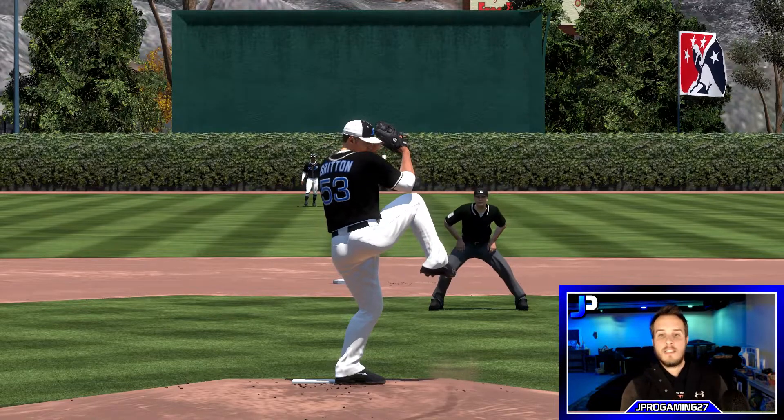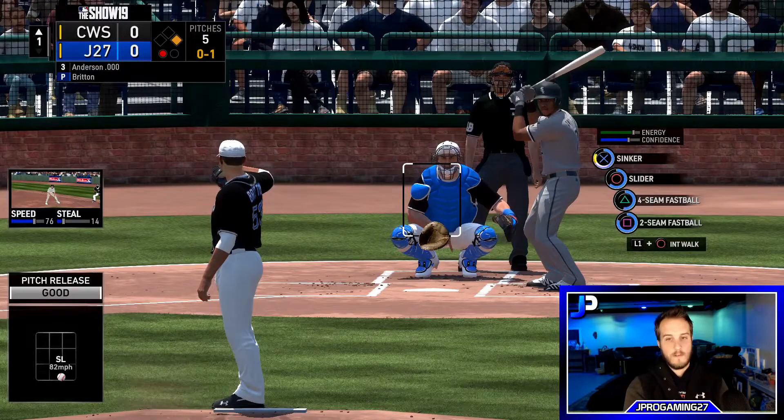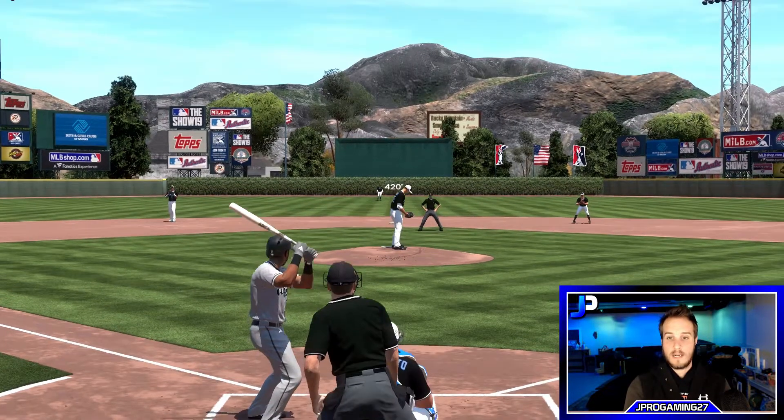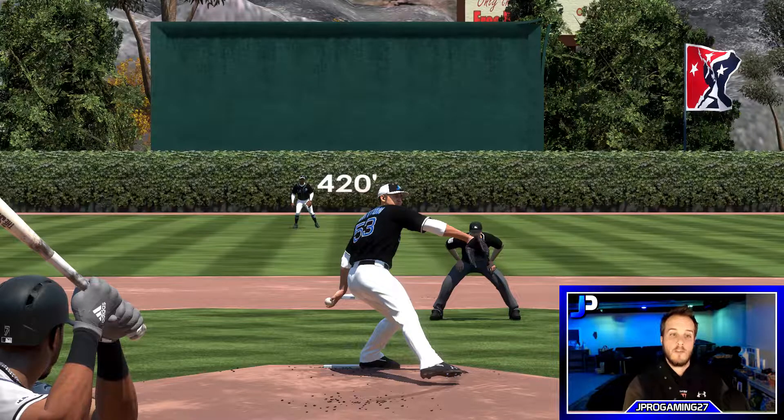His slider has downward tilt, breaks down and slow — it comes in at 83 mph, so there's nearly a 15 mph difference from his two-seamer. Depending on how you're hitting him, your opponent may keep him in or take him out. The slider breaks down and in to righties, acting as a timing disruptor when he's been throwing two-seamers and sinkers. I would let the slider go the majority of the time — it usually ends up down in the dirt. When it does hang in the zone, take advantage because a hanging slider from Britton is easy to hit.